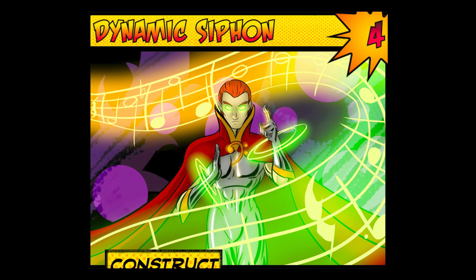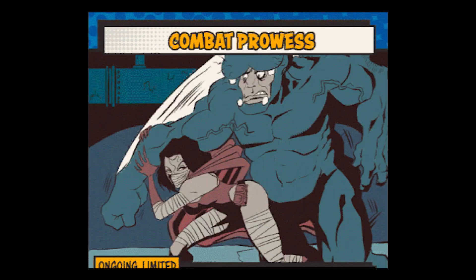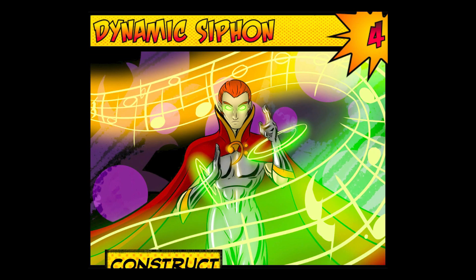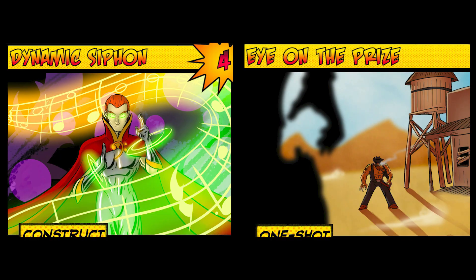Dynamic Siphon, which used to activate upon receiving damage, now gives its hero the reaction keyword, meaning it now activates when the hero is attacked but before the attack lands. This is good because it means it is much more likely to activate, it doesn't give the construct an arbitrary shelf life, and it provides the edge case where you can avoid the damage altogether. The only real downside is cases where people would artificially activate it in Enhanced Edition by pairing it with Small Arms Fire.